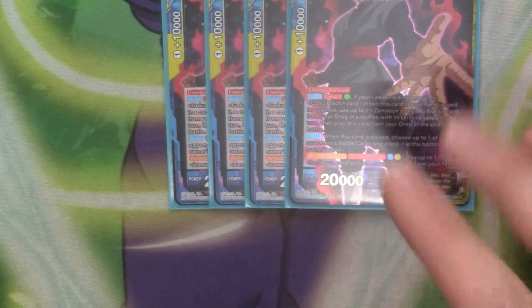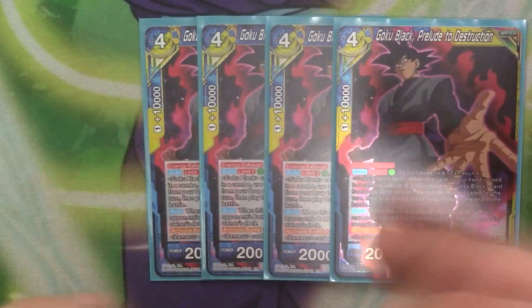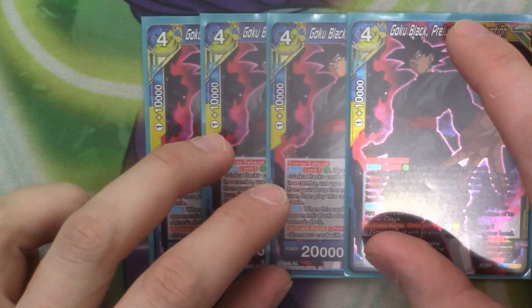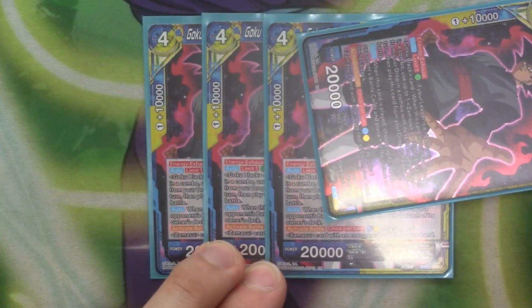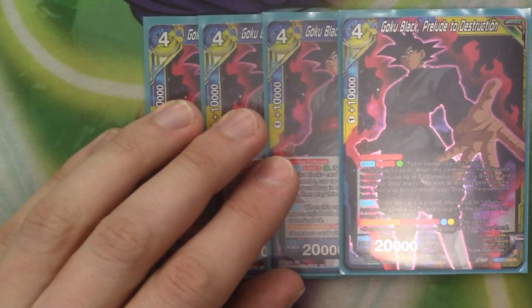There are 4 copies of Goku Black: Prelude to Destruction. I found that off the Goku Black, this is the one I was using the most because it helps set up a lot of plays, so I bumped it up to 4 because I'm relying on it quite a bit. It's got Auto, Link 1: pay 1 green — if you need to, Zamasu with Goku Black. When this card is used in your hand to combo, you use up to 1 Zamasu with Goku Black from the drop in the combo, negate its skills, then you get to play this out from your drop at the end of the battle. When it's played, you choose a battle card and place it at the bottom of the deck. So you combo this, pay green, get another card to combo that might hit 3 colors, do another effect, then play it out. It's also got active once per turn by paying a blue and a yellow: you can play a 5-cost Master from your hand — so it doesn't even replace it, you just play it out, giving you another body at a cheap cost. Really useful.